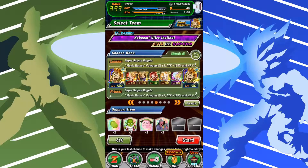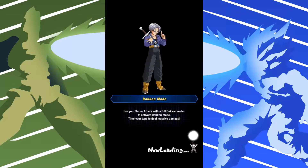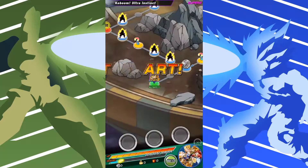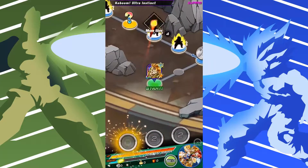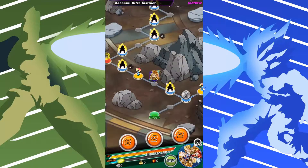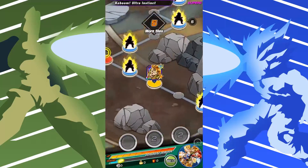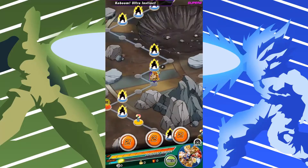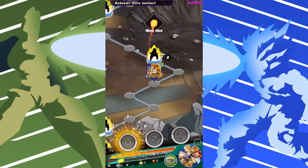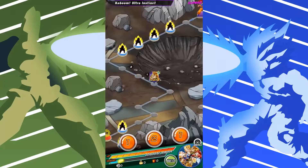I'm running him on the Movie Heroes Super Saiyan Gogeta team. He's about to hit really hard, and we're going into the UI Goku event. It's a pretty challenging event in and of itself. We're also bringing INT Super Saiyan Gotenks and Ghosts so we can make some Rainbow Ki Spheres to see what Gogeta can do on this team with one dupe in terms of attack stat. I'm really excited for this.